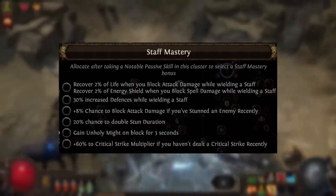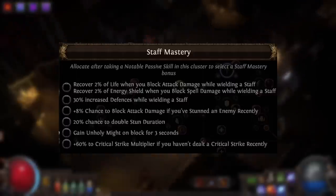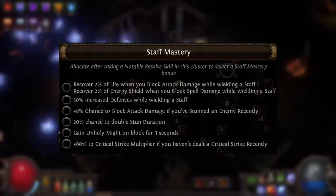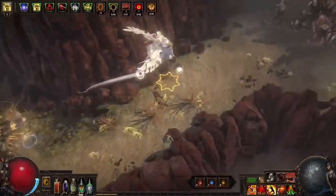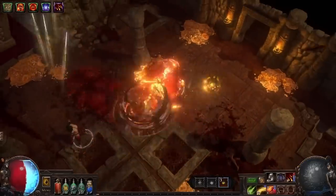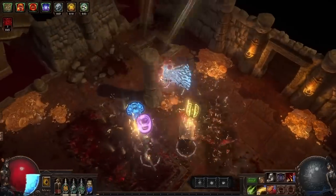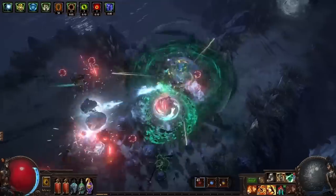Overall, these masteries are quite lackluster — this is probably the worst mastery on the tree. And I think part of the problem is not just the masteries themselves being weak, but something deeper rooted with the staff as a weapon. It's kind of meant to be a middle ground between the defense offered by a shield and the offense of a two-handed weapon, but the staff has fallen behind defensively quite a bit with things like spell suppression being added to the game. You've got to factor in the opportunity cost of using a staff over something else.